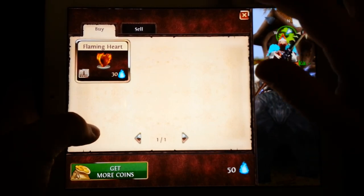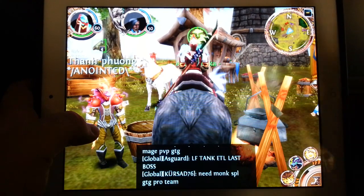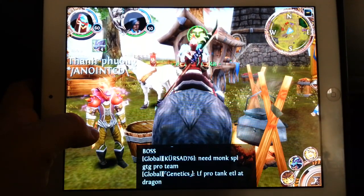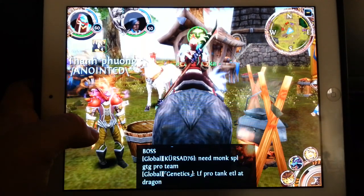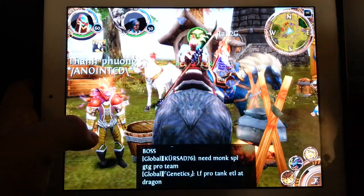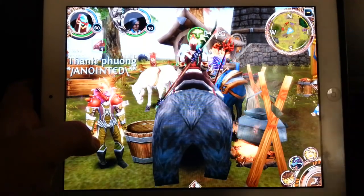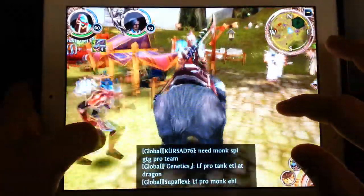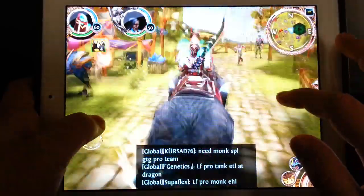You can buy these Flaming Hearts and sell them on the Auction House, or you can sell them via the chat box — just say 'selling Flaming Hearts for best offer' or whatever you want. Or you can go to the Auction House, see how much they're listed for there, and then advertise in chat for slightly more. A lot of people do that, or you can list slightly cheaper so they sell faster.